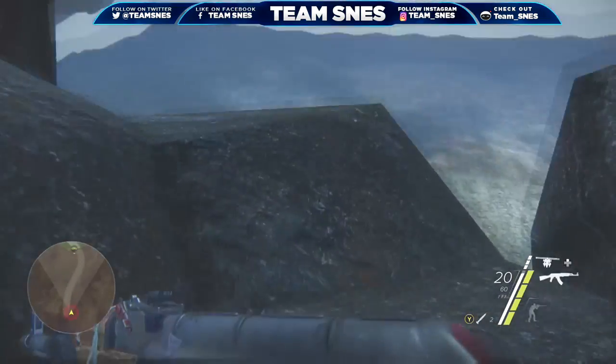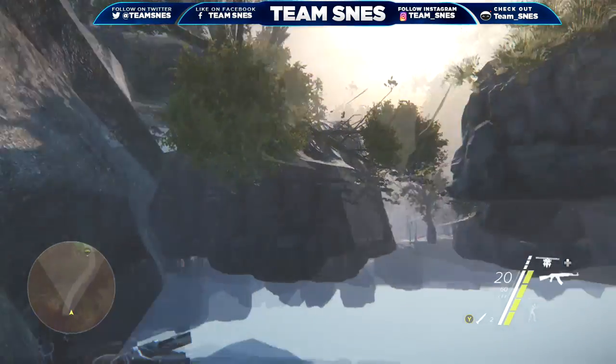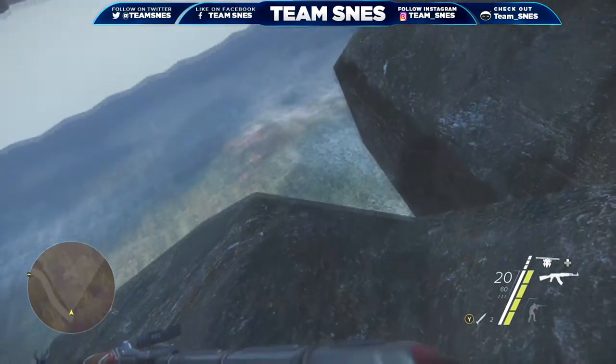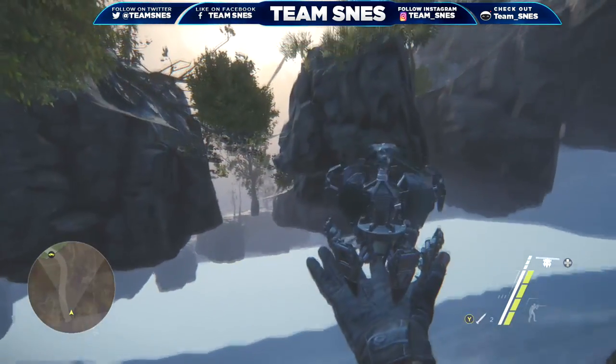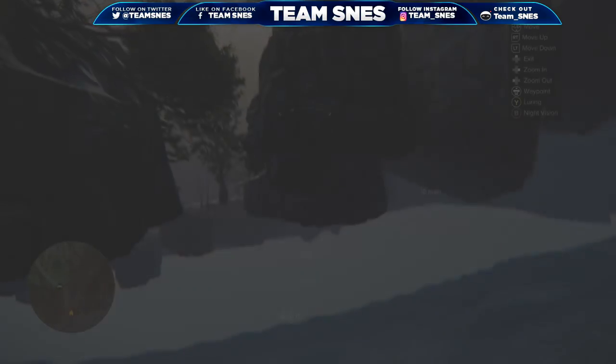Hey, what's up everybody, Timsnes here coming at you from Los Angeles, California. Today we have an amazing glitch for you on the game Sniper Ghost Warrior 3. In this video we're going to show you how to get fully out of the map on DAMM. Pretty amazing right?